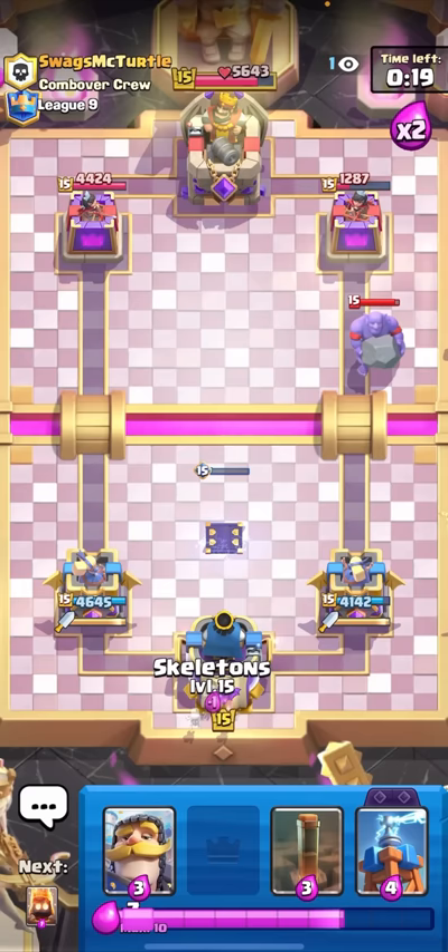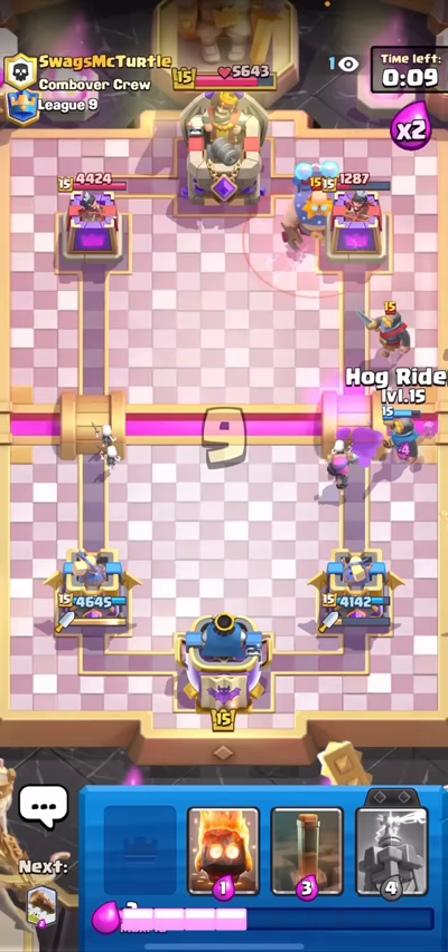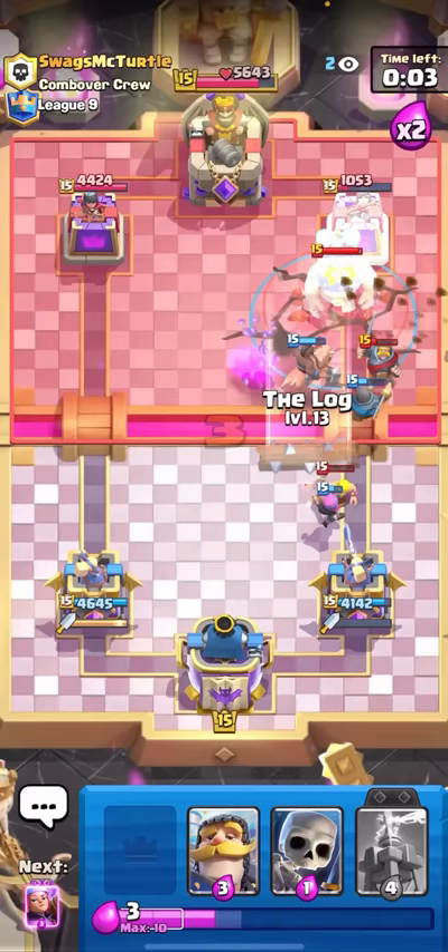Just gonna Skeletons here to get back to my Firecracker. If you just spam Firecrackers against E-Giant you should be good - that's mainly what you want to do against Electro Giant. Just play as many Firecrackers as possible - the only reliable way to kill it is Lightning. Fire Spirit to keep it alive. Let's go! Wait - I celebrated too soon, man. At least that Hog Rider got a shot.